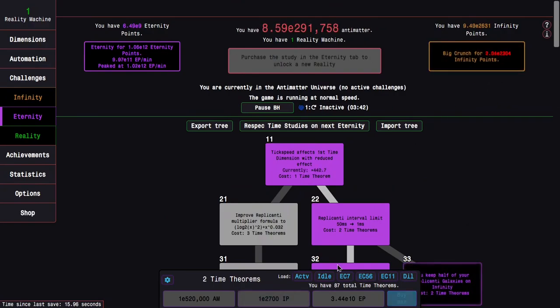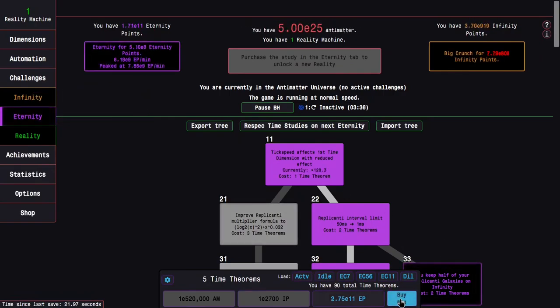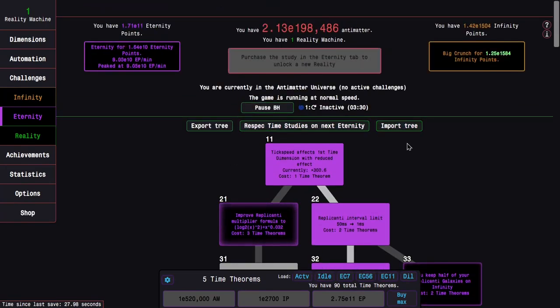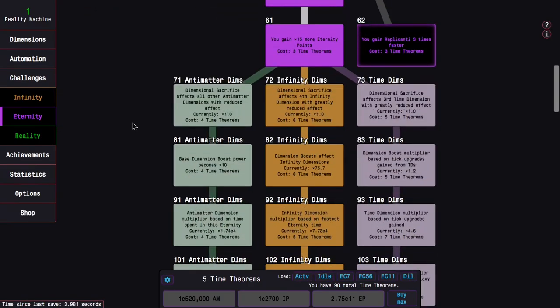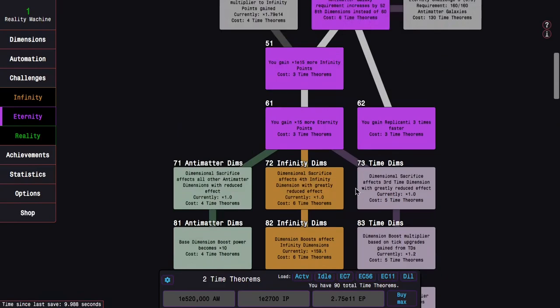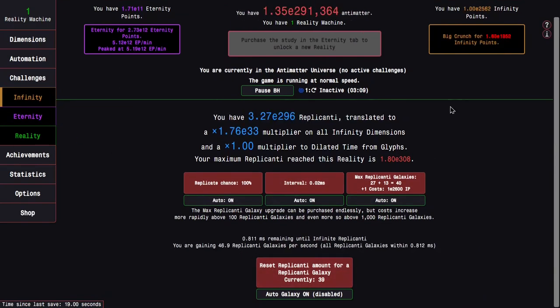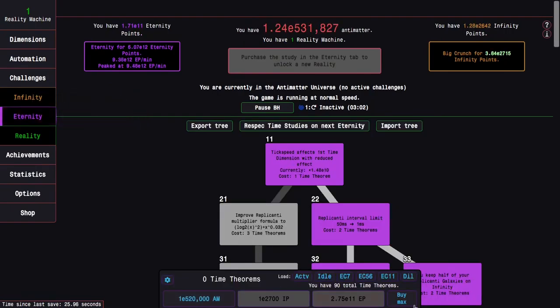I can probably get 162 very soon. I got another eternity point multiplier and a few more time studies. I'm noticing all the replicated galaxies — they're actually resetting my dimension boost, which is why the infinities take a little bit of time. I'm gonna want to get Yodog — 'I heard you like infinities' — soon. But at this point I can just use stopgap measures like time studies 62 and 33. I am now getting like 40-something replicated galaxies per second.